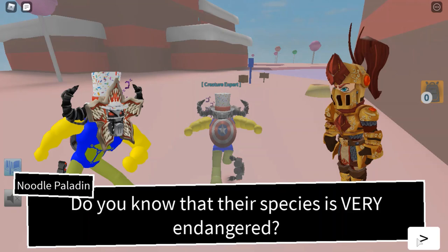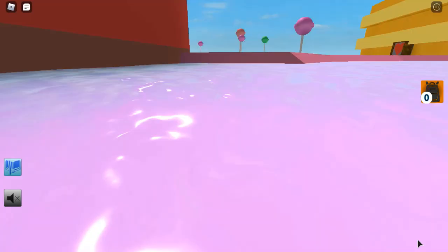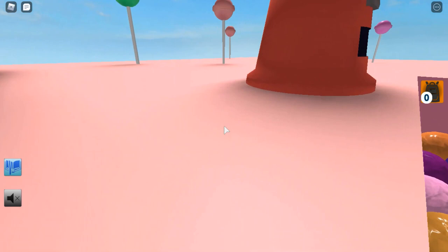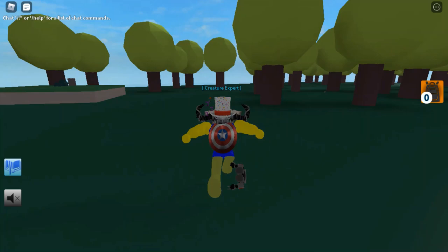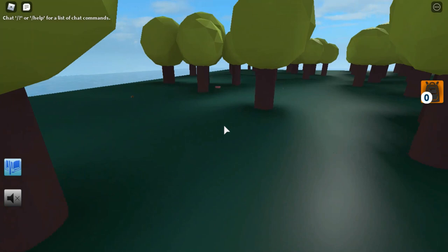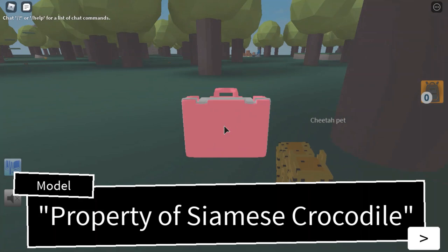Do you know that Siamese crocodiles are very endangered? If I were him, I'd hide near some trees. Then you need to go to Puzzle Forest Zone. Once in Puzzle Forest Zone, you'll find this pink briefcase. You're going to need to tap it — it says 'Property of Siamese crocodile.' No one would leave this suitcase.